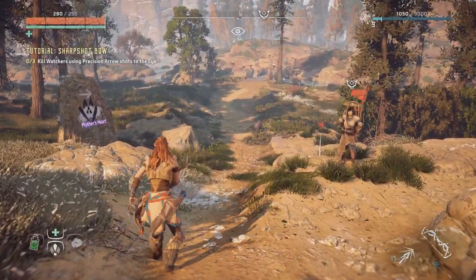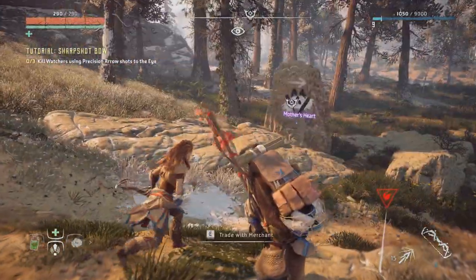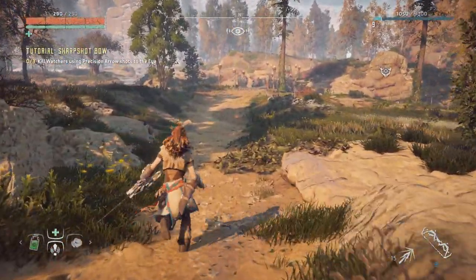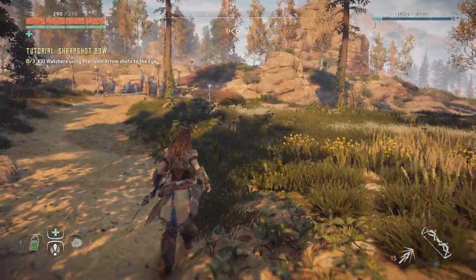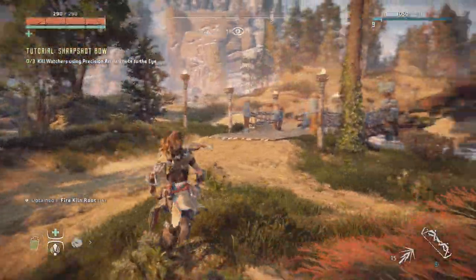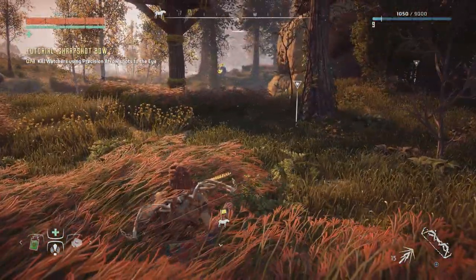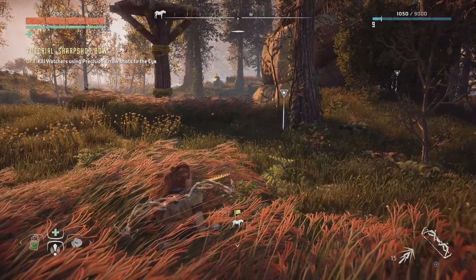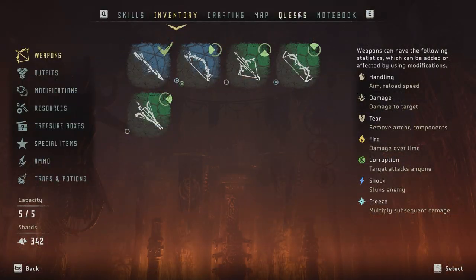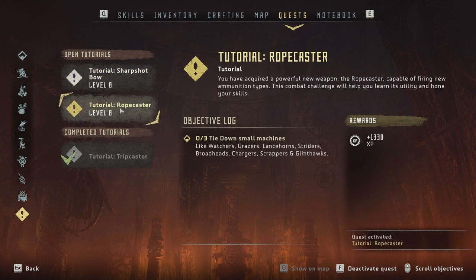I found a few machines over here, but they're not watchers — they're scrappers. Maybe I can do the rope caster quest here, because it doesn't specifically tell me what machine I'm supposed to use it on. Scrappers are also mentioned, so if I use it on a few scrappers, that should work.